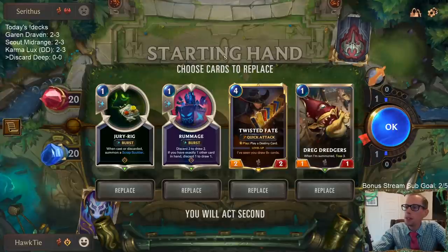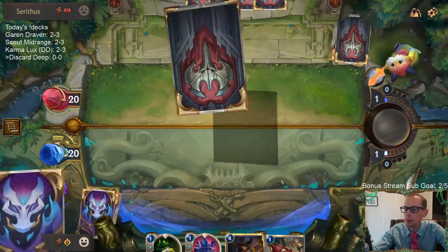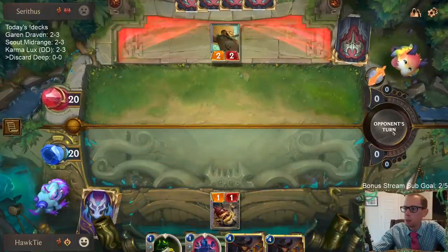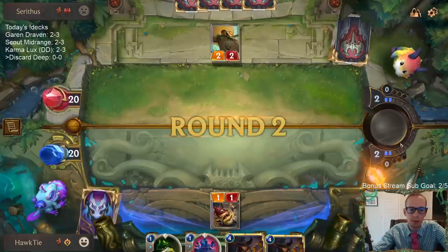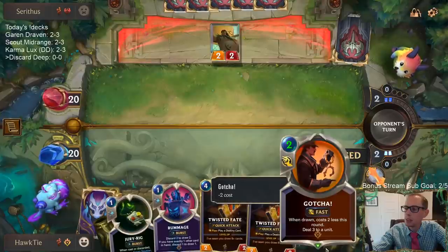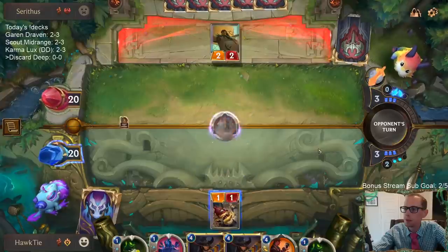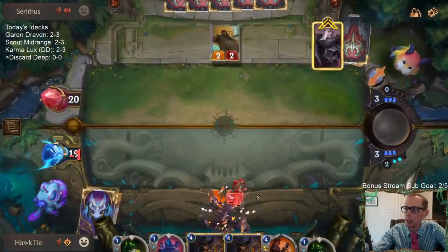Okay, Swain and Twisted Fate - I kind of just like this hand, I'm going to keep it. Probably don't want to discard Twisted Fate. We've got double Jury Rig we can discard those. I guess we play Gotcha.